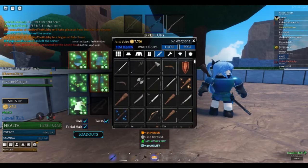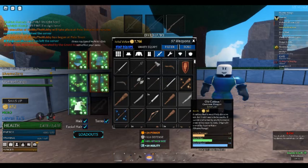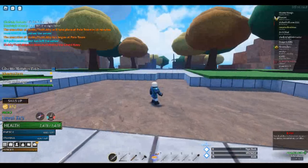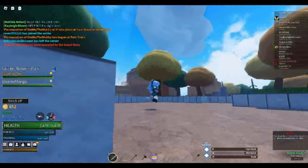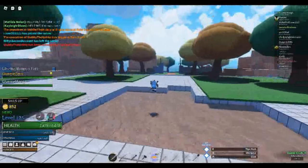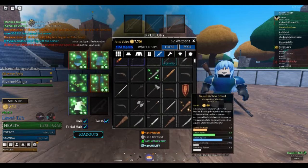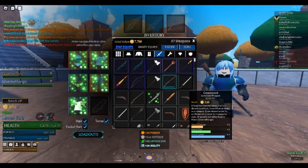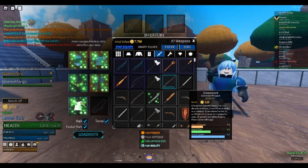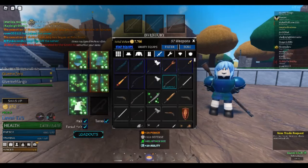What about Katana? Does Cutlass work the same? Let's test it out. It looks like a normal sword, not Cutlass. I don't have a Katana on this account — give me a second. We'll get back to it after I send myself a Katana. Okay, we got it. Katana is the main weapon you'll dash around with.